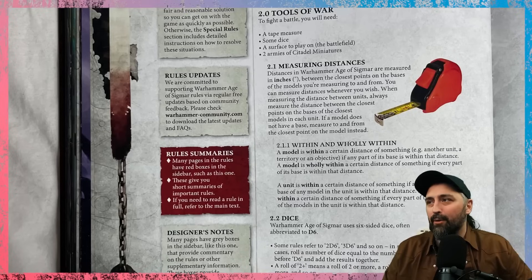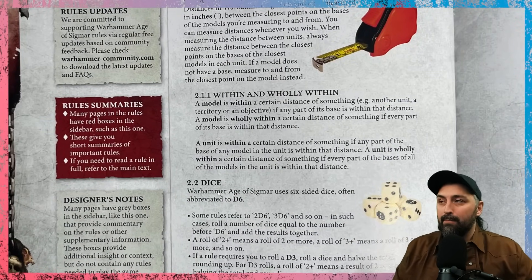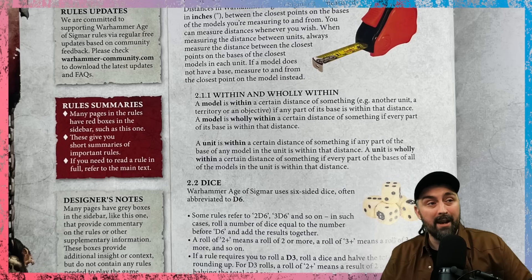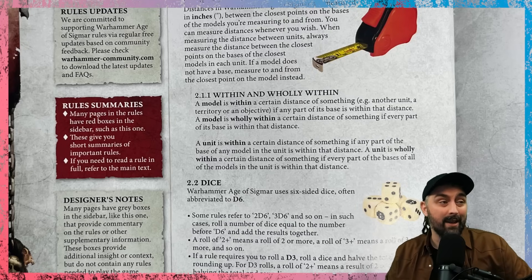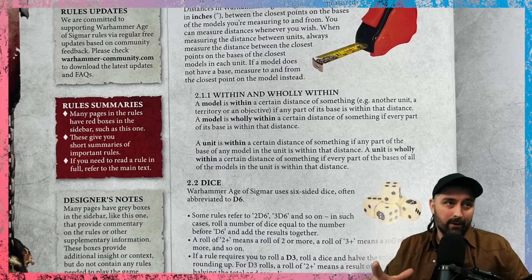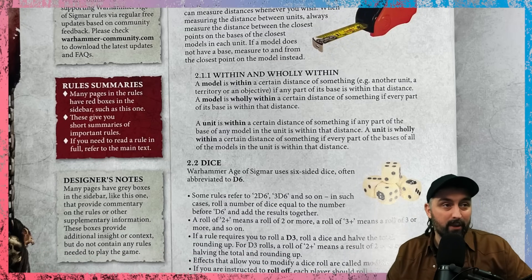The first core concept is measuring. You measure from the bases of the models, not the models themselves. Many abilities will be described as 'within' or 'wholly within.' Wholly within means the entire base is within the stated range — for example, wholly within 12 inches means the whole base needs to be within 12 inches. 'Within' just means any part of the base or unit is within that range.